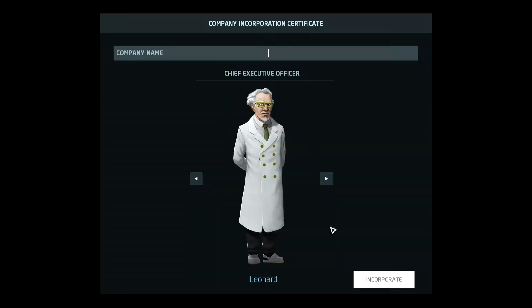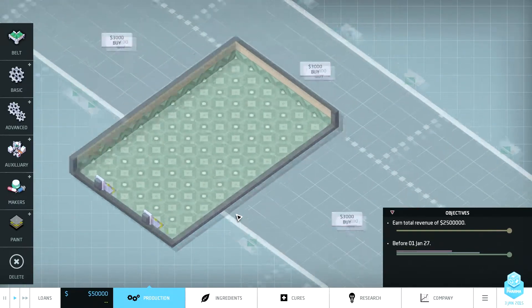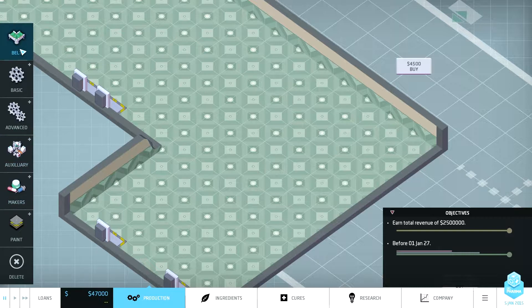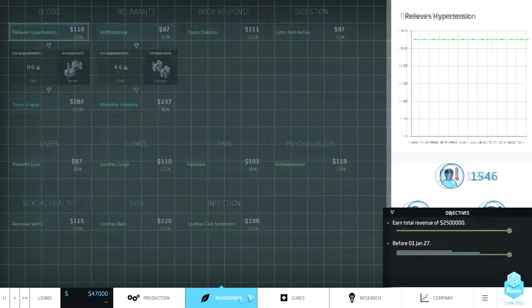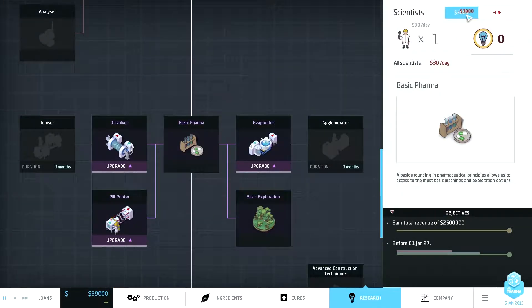I'll try an intermediate difficulty to give me a chance. This time I won't spend money straight away on areas, although I suppose I prefer to have somewhere to send stuff. Let's pause on spending money - I'd very much like to get one person here and one person here. That's fine.